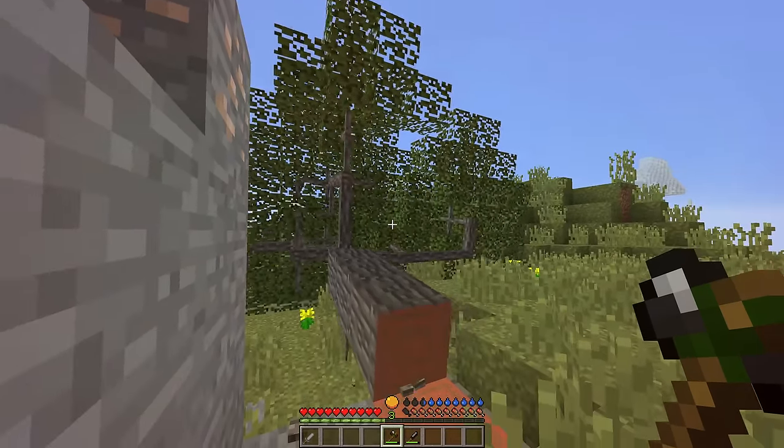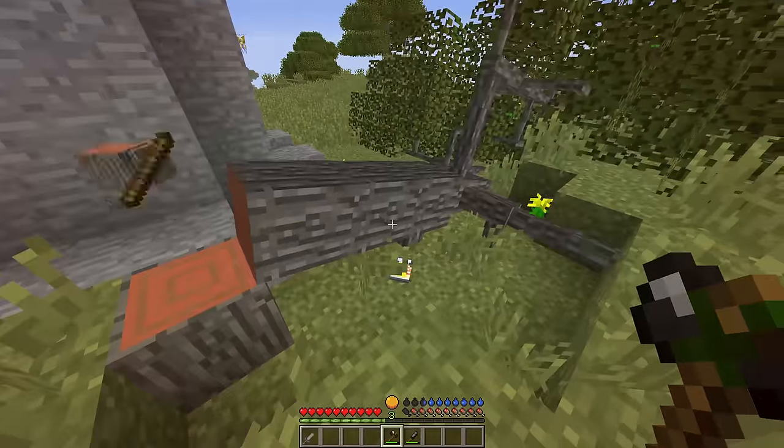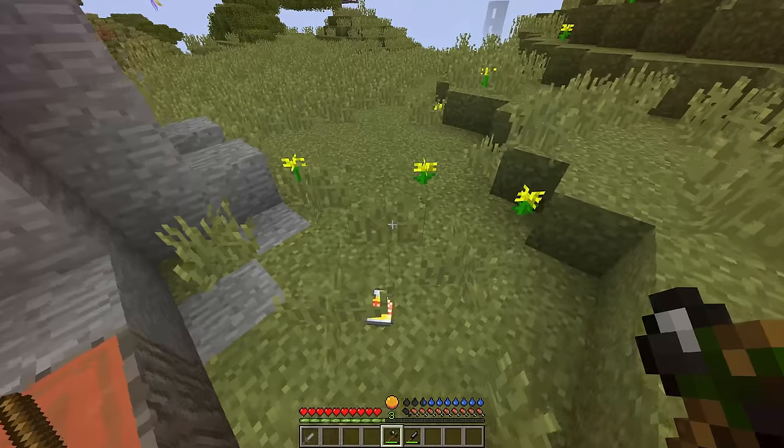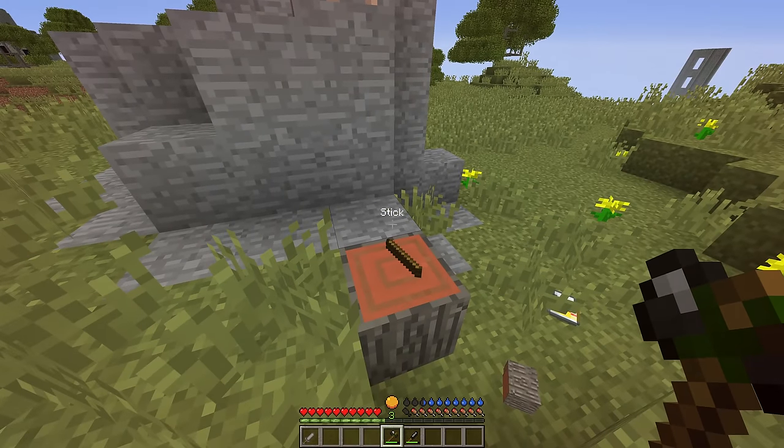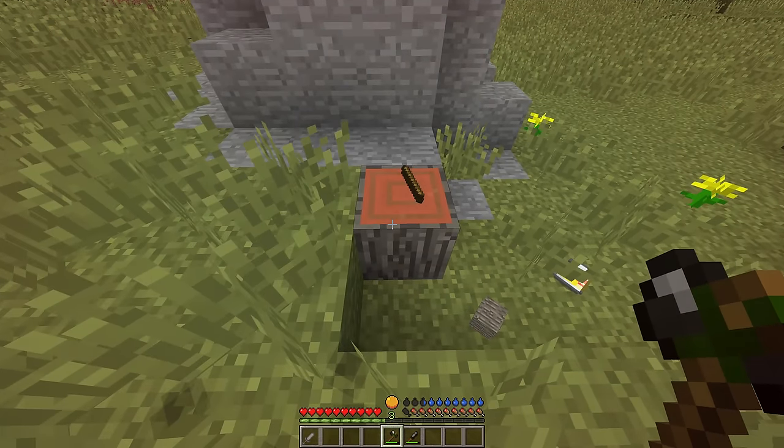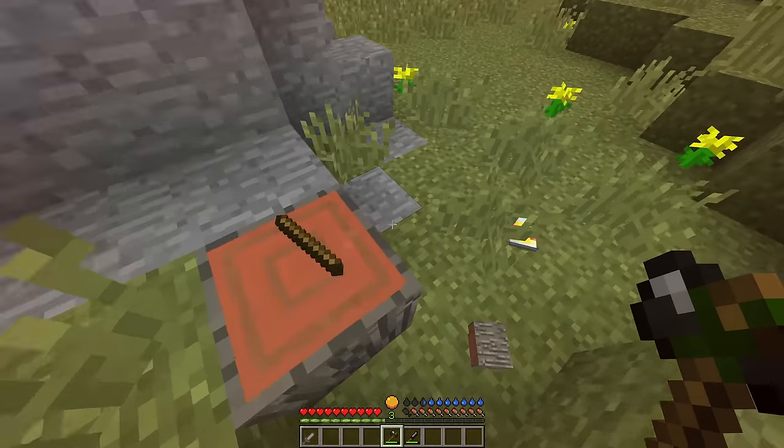When you chop your tree, the entire tree is going to fall down. Always mine it diagonally, because if it falls on you, you're going to die. Same goes for your pets, so keep an eye out for them, because they won't know what hit them. Since I haven't chopped from the base of the tree, the last block did not fall.